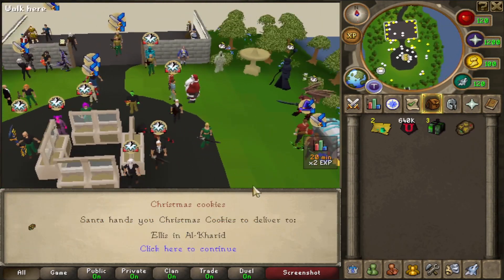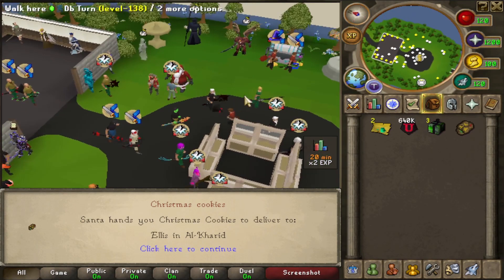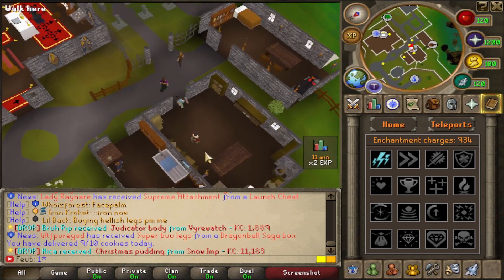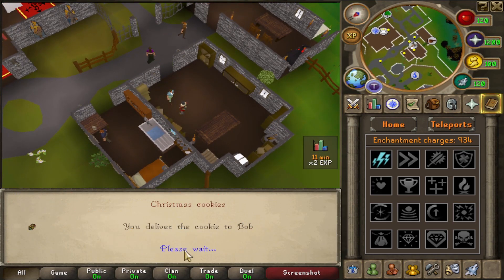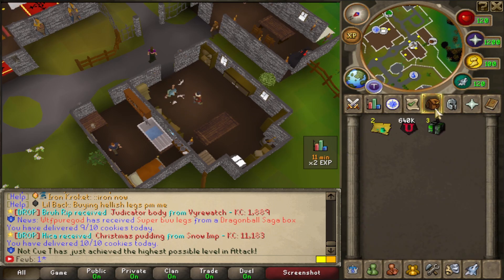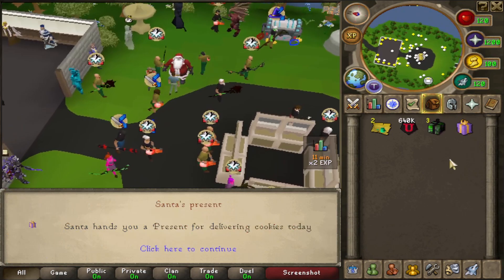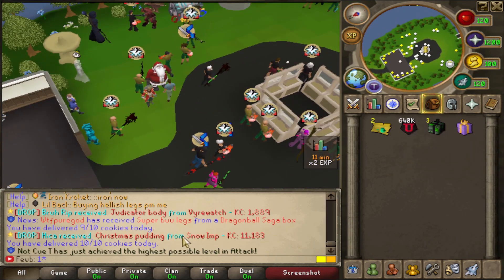The next one is Ellis in Al Kharid. I'll go ahead and do all of these and come back to show you what you get. This is the last cookie — it took me about six to eight minutes total, with a few unlucky ones. After you complete all of them you go back and you get Santa's present.